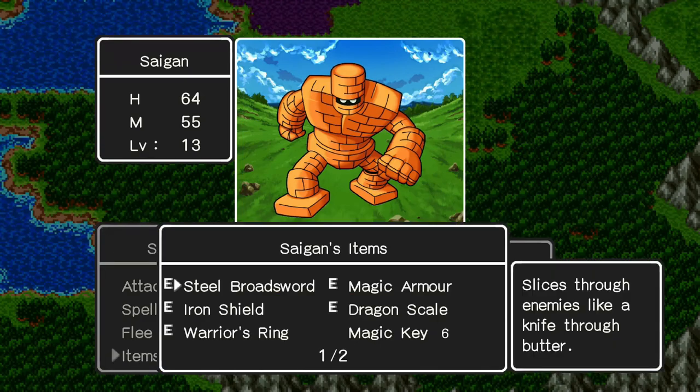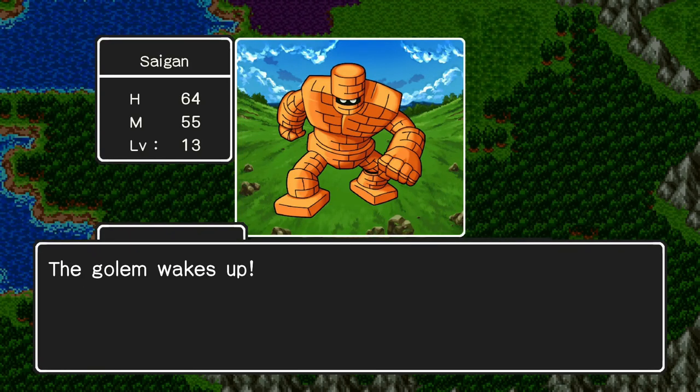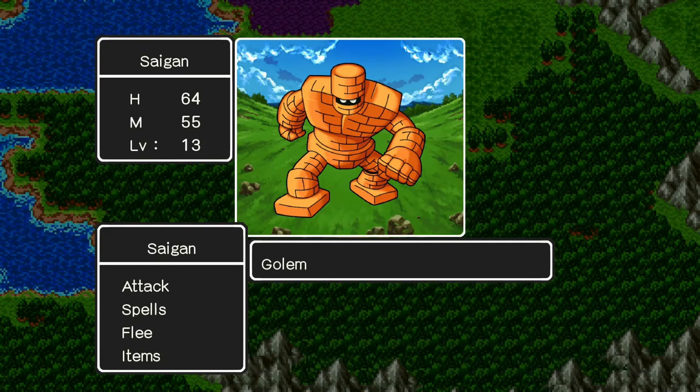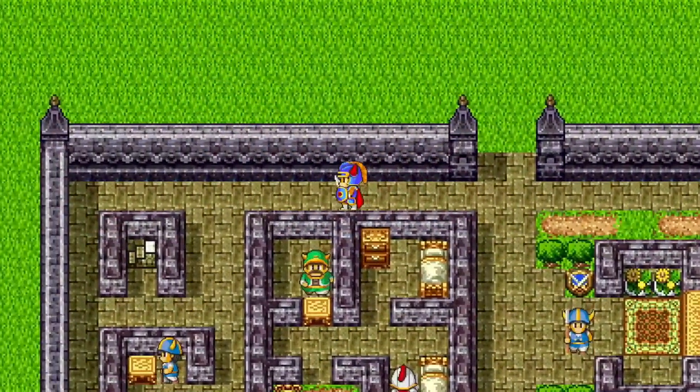You'll be stopped at the entrance by the golem, a deadly monster that could easily kill you if you didn't have the flute. Play the flute to put the golem to sleep and only attack if he's already unconscious. He has a lot of health, but you'll eventually whittle him down without taking any damage yourself.